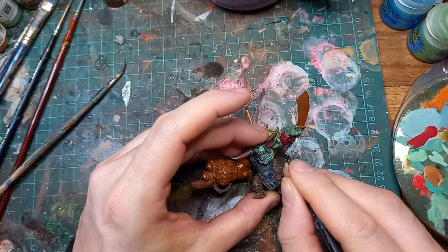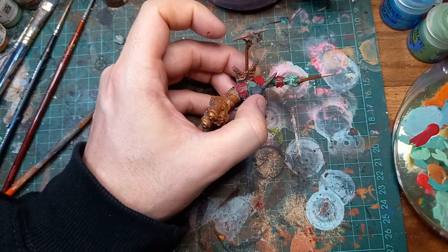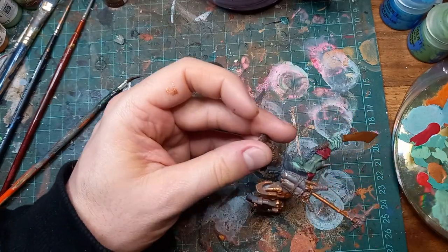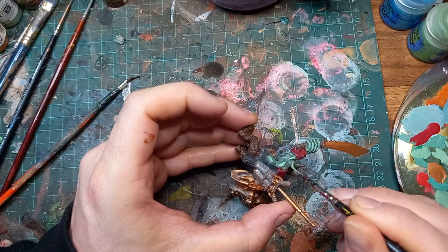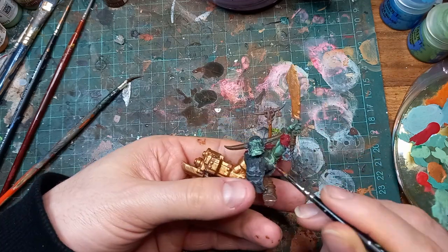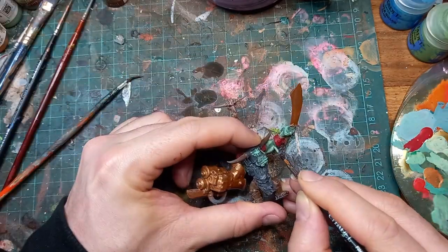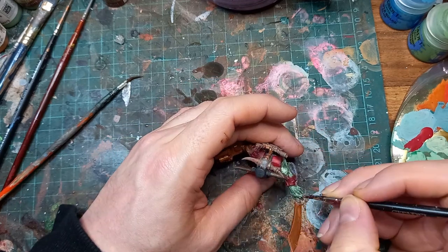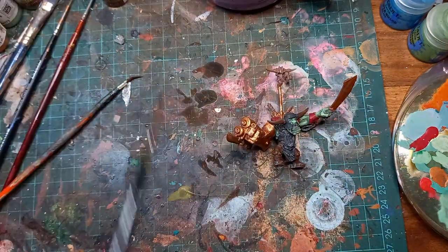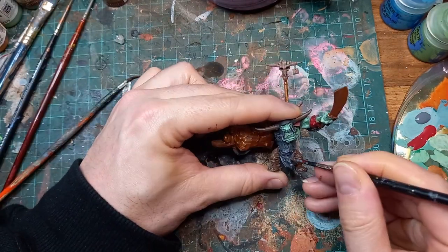We've got the skin highlights coming in fine. After this, we're going to start going into a bit more of the details on the clothing, going in with a grey highlight on the dark grey, just to make it pop even more once we put that wash on.